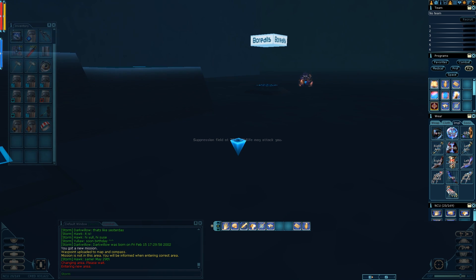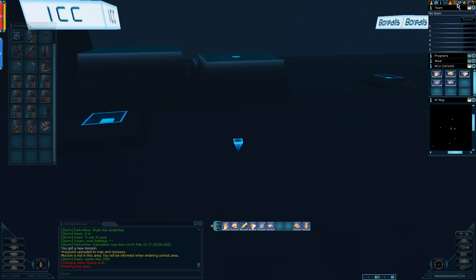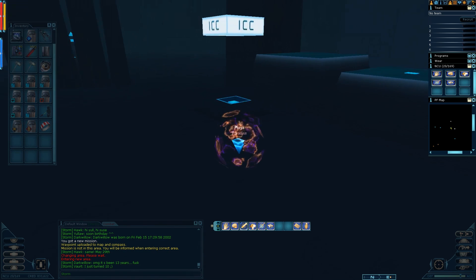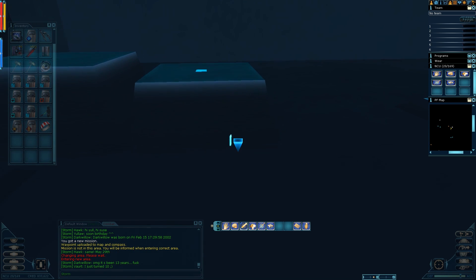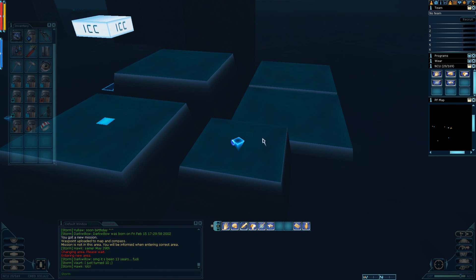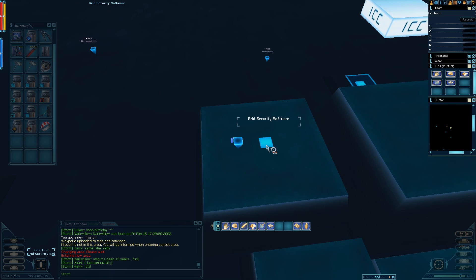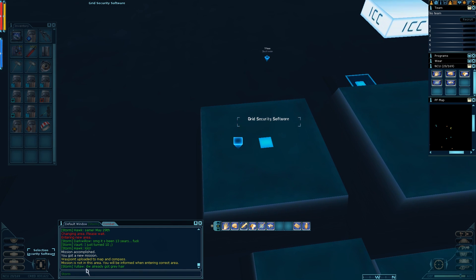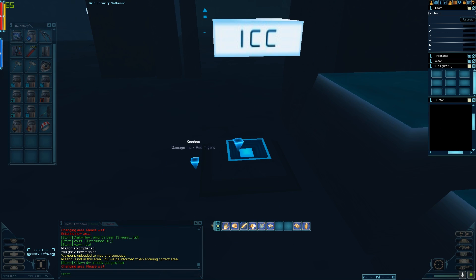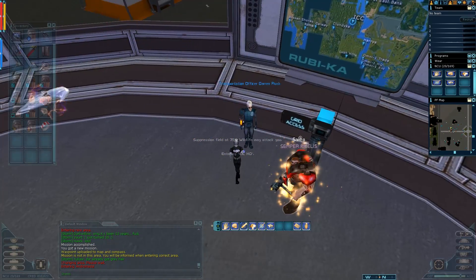As soon as you turn around — I'll close some of this and open the minimap — you can see the emergency Borealis exit and others. If you're too low level to jump that high, you can get up on top of that platform step by step. All you do is find the Grid Security Software and right-click it, and you get a mission update.